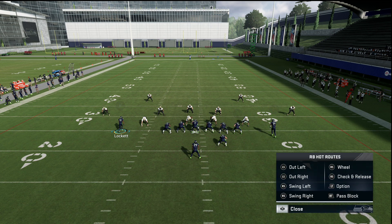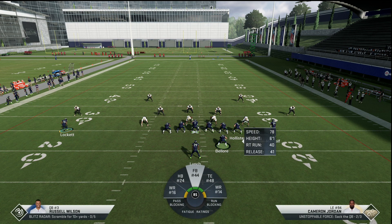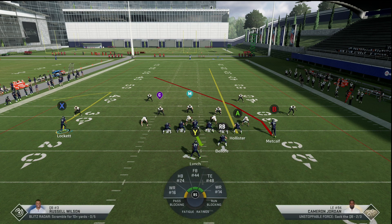Next thing we're going to do is block RB. Then we're going to motion out Lockett and put him on a comeback route. Last adjustment: put A on a streak. So it's going to look like this — cancel the play action, block RB, motion out X on a comeback route, and streak A. It seems like a lot, but it really isn't. Once you get the adjustments down, if you're new to Madden you just have to keep practicing those quick adjustments so it becomes second nature.